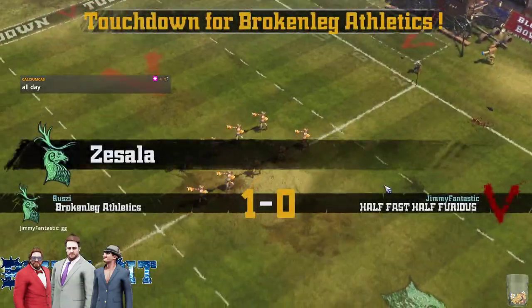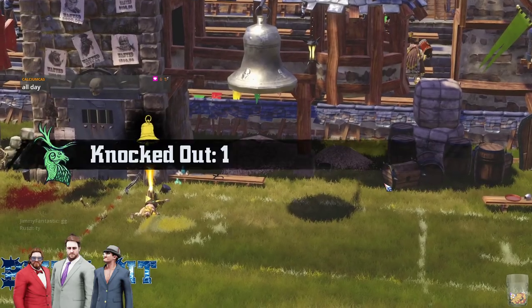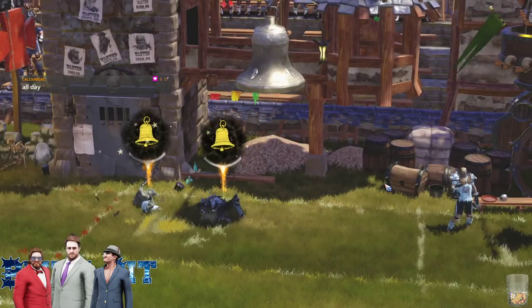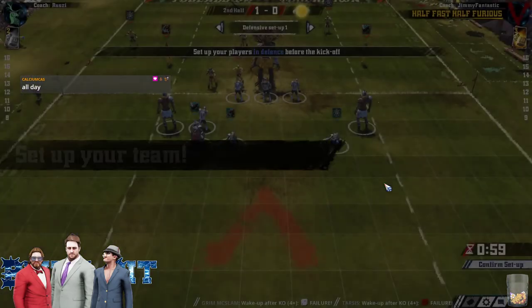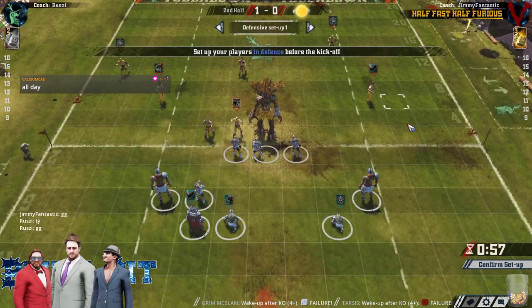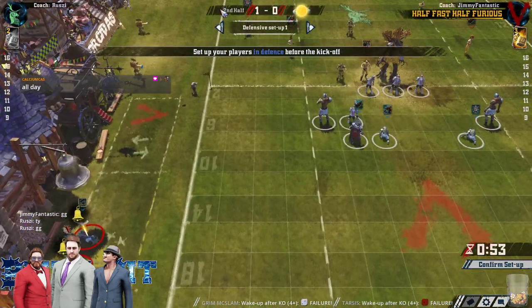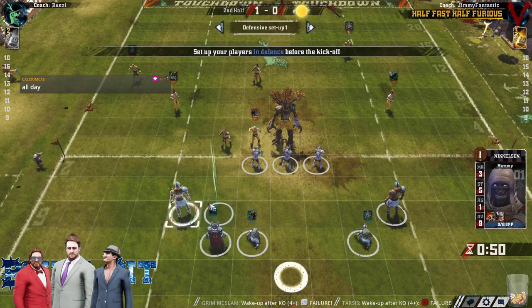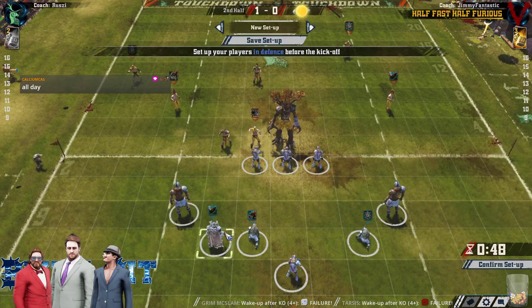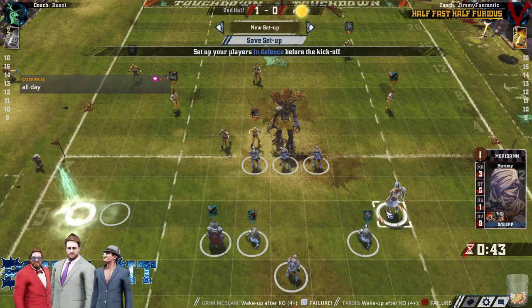Let's see some KOs here. Jim's got two to roll, one of them pretty critical — well, both critical. And one on the other side. Jim failed them both, and so did Roozy. Those are probably worse results for Jim — Jim would rather have a single player come back than no one. That's pretty crushing. Jim is at 9 against 8, and two of his Ghouls are out.